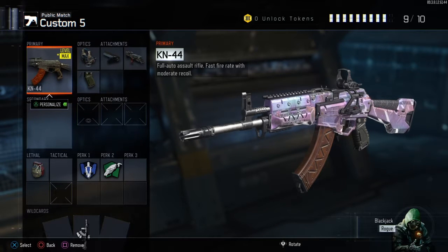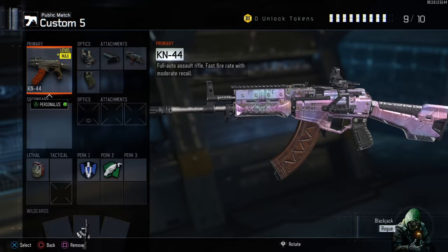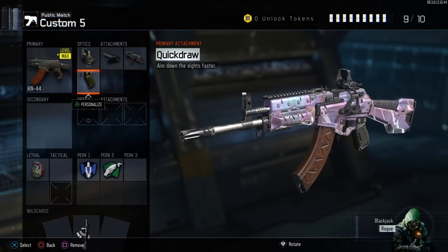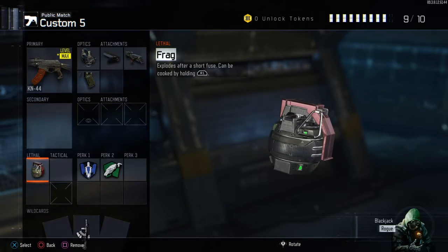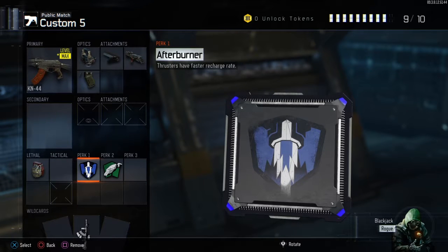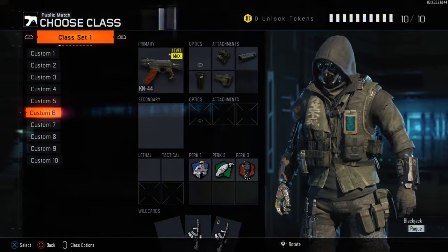Moving on to the KM44 — I have two class setups for this gun in this video. The first one is for medium to long range engagements, more accurate play. We have the reflex sight, rapid fire, high caliber, and quick draw. Quick draw is always good on assault rifles; rapid fire is really awesome on the KM44; and high caliber with the reflex sight lets you get easy one-to-two shot headshots even in core. We got the frag grenade — throw that into objectives. I consider the KM44 to be more of a large SMG rather than an assault rifle. For perks: Afterburner and Scavenger — though you could swap Afterburner for Overclock, Ghost, or Flak Jacket.